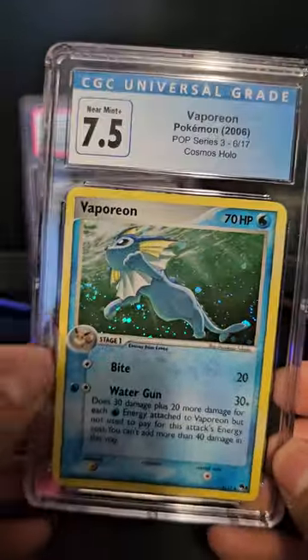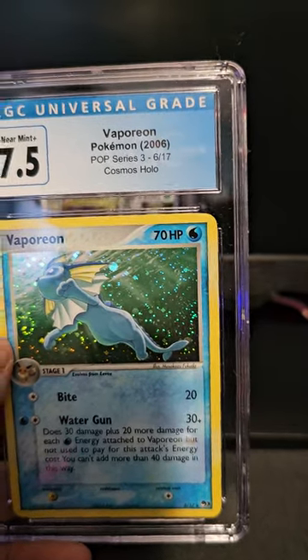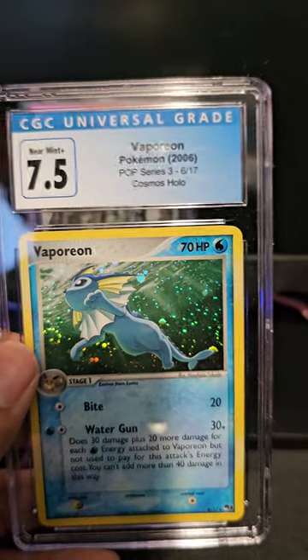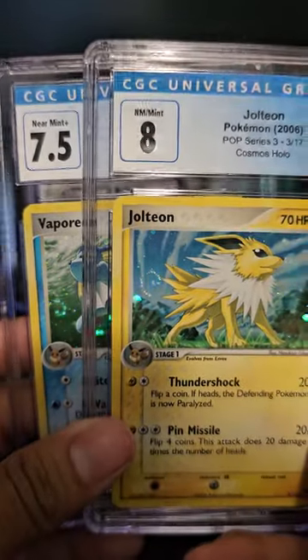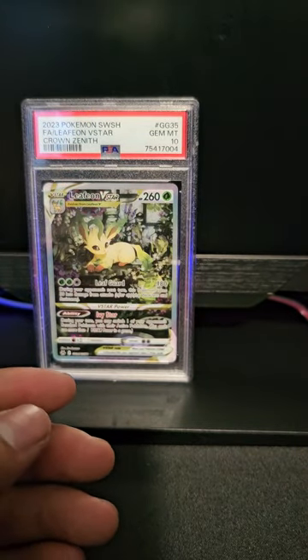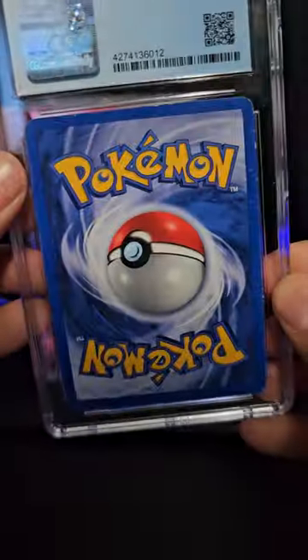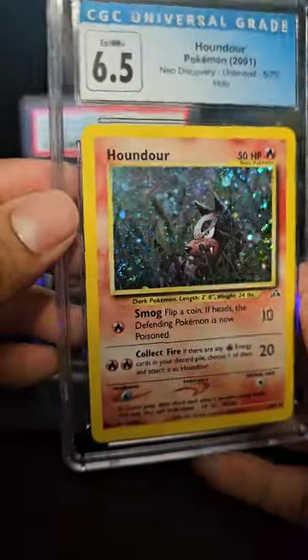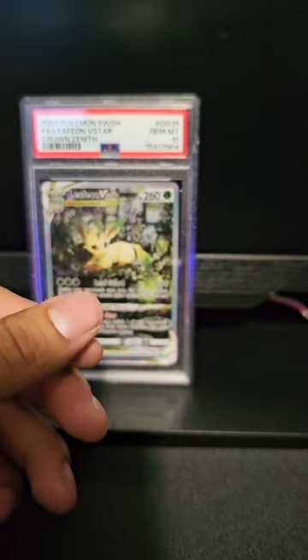We got a Vaporeon from Pop Series 3 - look at that swirl! Where's Jolteon at? Check that out, almost at the same position, nice. We also got a Hondure - I thought it would grade a little better, maybe a 7.5. Look at that swirl right there. I know a lot of people like swirls - I might have a buyer for all these cards that have swirls.